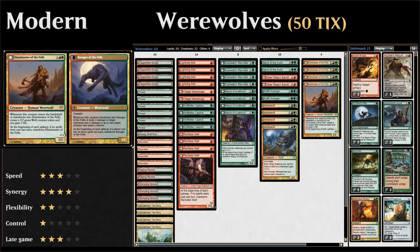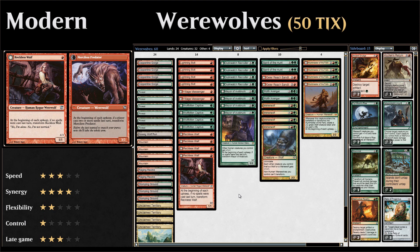Taking a look at the werewolf mechanic: on the front side you have a human werewolf, and at the beginning of each upkeep, if no spells were cast last turn, you get to transform the human werewolf into its werewolf side. The flavor behind that is that if a player cast no spells it must mean it's nighttime, so the humans transform into werewolves. Then at the beginning of each upkeep, if a player cast two or more spells last turn, you have to transform the werewolf back into its human form — because if two or more spells were cast, it must mean it's daytime.